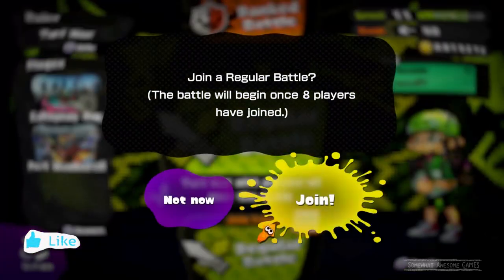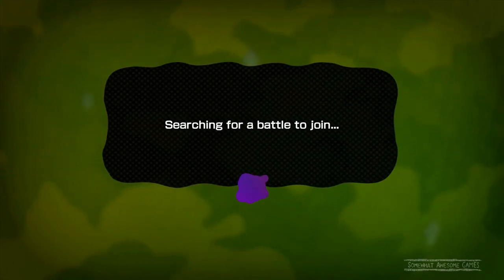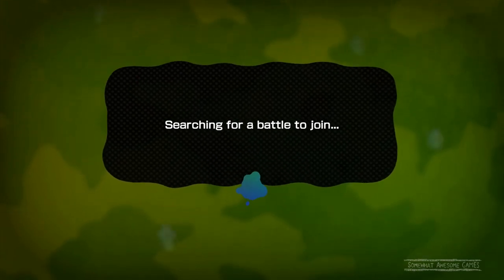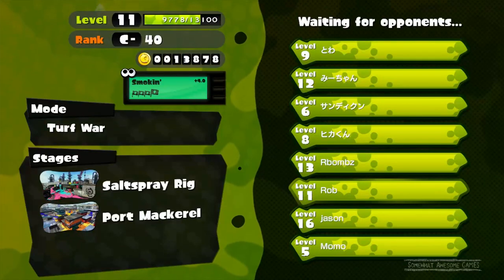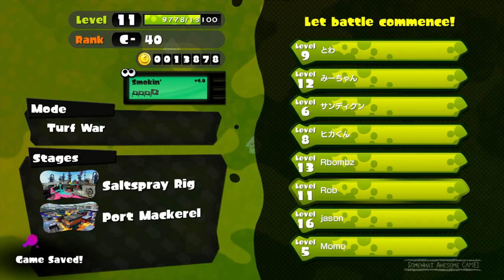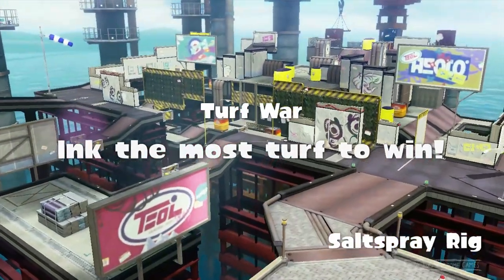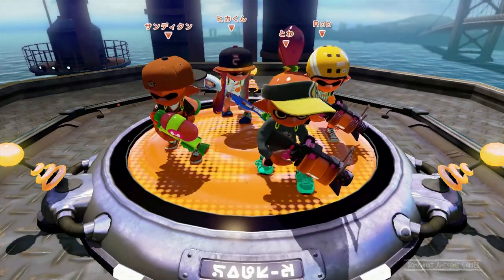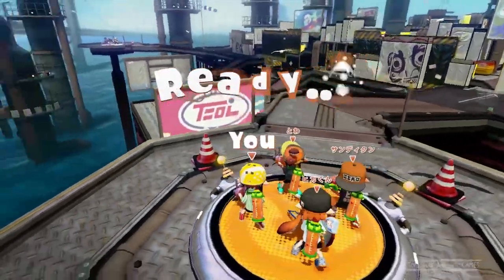We're going to do a regular battle with the same weapons. We've got a nice little setup — a recon creature thing that scatters across the ground and explodes, and the ink strike, which is a pretty badass thing to save to the end and get a little bit of extra ground in the final seconds. Plus a .52 Gal, deco or something — decked out in sparkles. Not my style, but it does the trick. Let's do this thing, let's blast this place up!